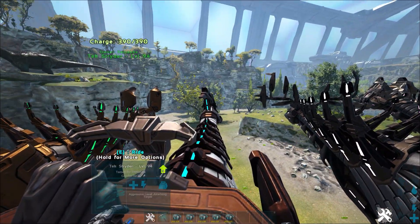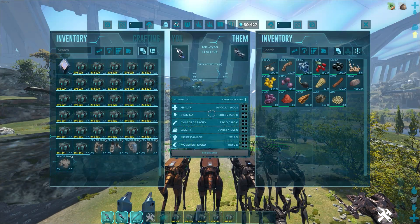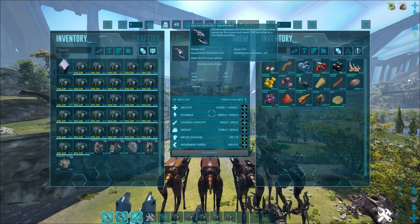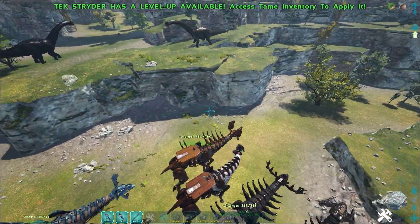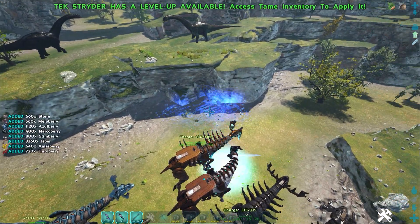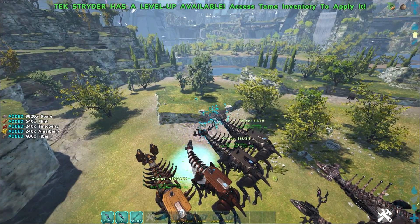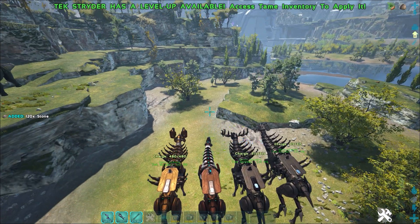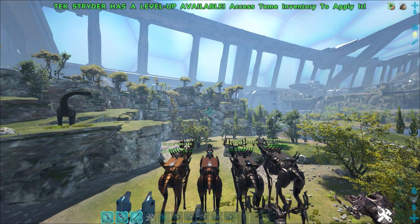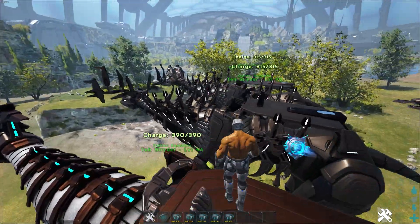Then we have this one that looks a little bit like a blade. If we ride it and go into the menu, we have the excavation rig. This one is probably the most famous one since you will farm with it. If we press the right mouse button, you will see it will harvest everything in its range — whether it's stones, berries, or anything else. It can just harvest it by scanning or looking at it. So probably the best or the most used head rig in the game.